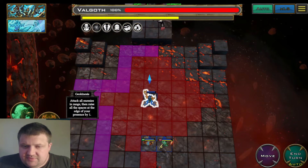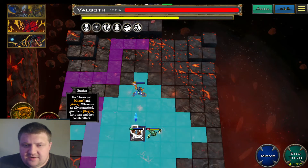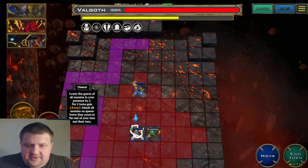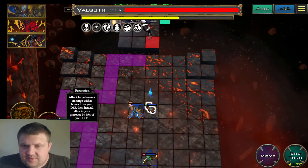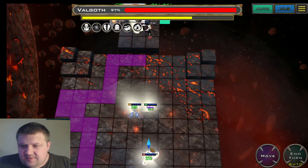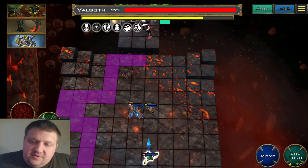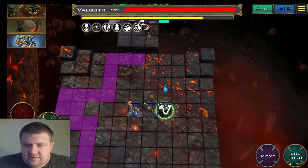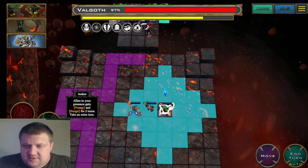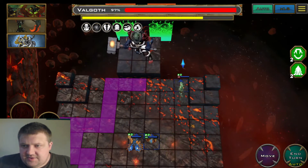We're not quite in range right now so we won't attack yet. I'll pull the healer-tank character up as far as possible. We are in range with Restitution, so let's use that and heal ourselves a little. Restitution is an amazing ability in this fight because it's a sustained battle more than anything. I'll use the Seeker ability, which is a buff that gives move and speed increases and grants an extra turn. Then I'll come up and begin chipping down on the boss.